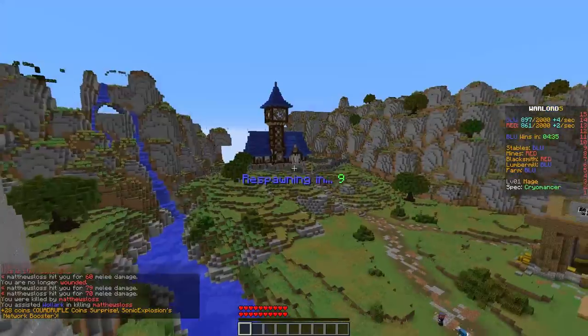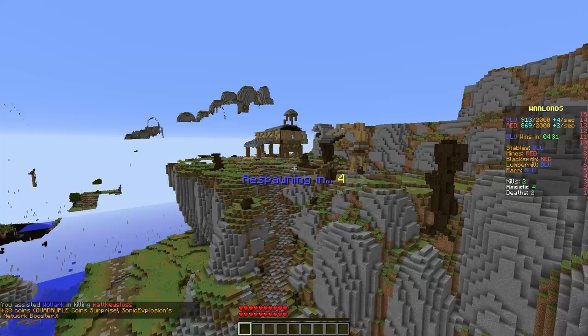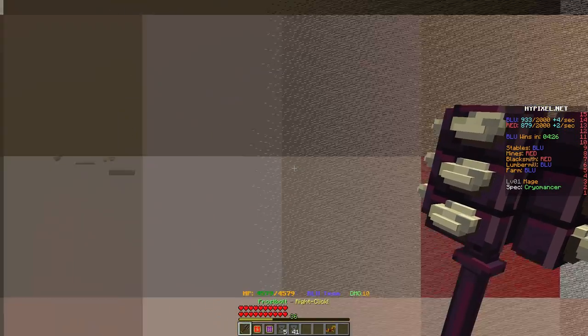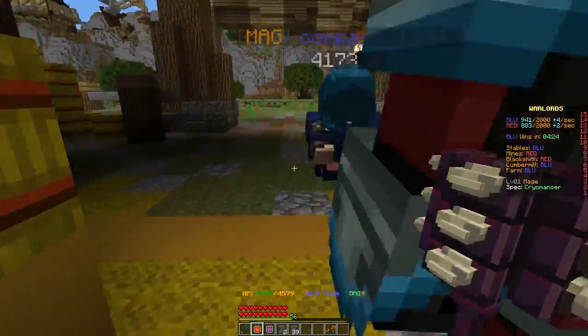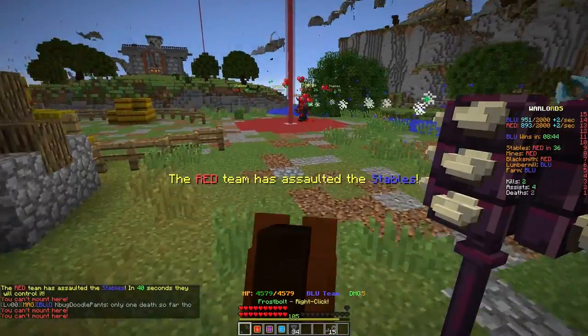That's the alliance starting zone over there — the blue clock tower. The stables over here, the lumber mill, the blacksmith in the middle, the mines over the other side. And near the horde start you have, of course, the farm. Time to mount up and get the hell out of Dodge.